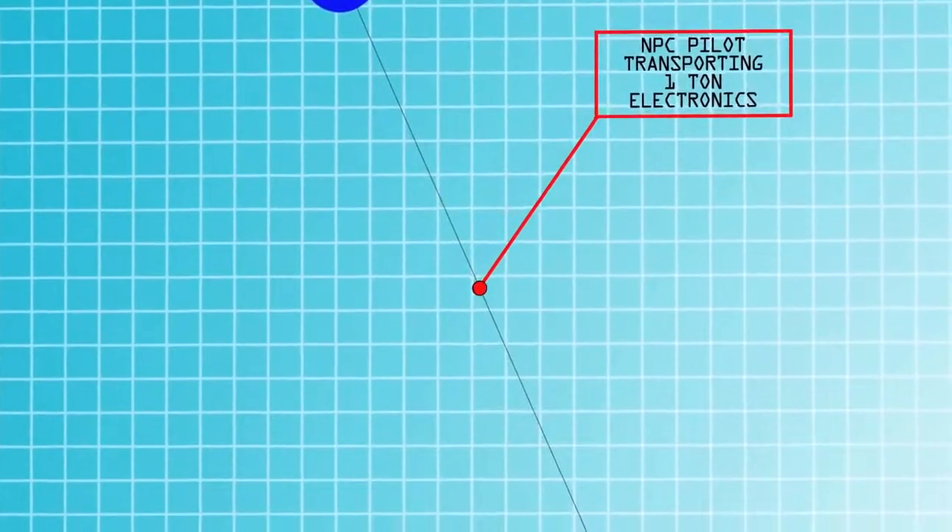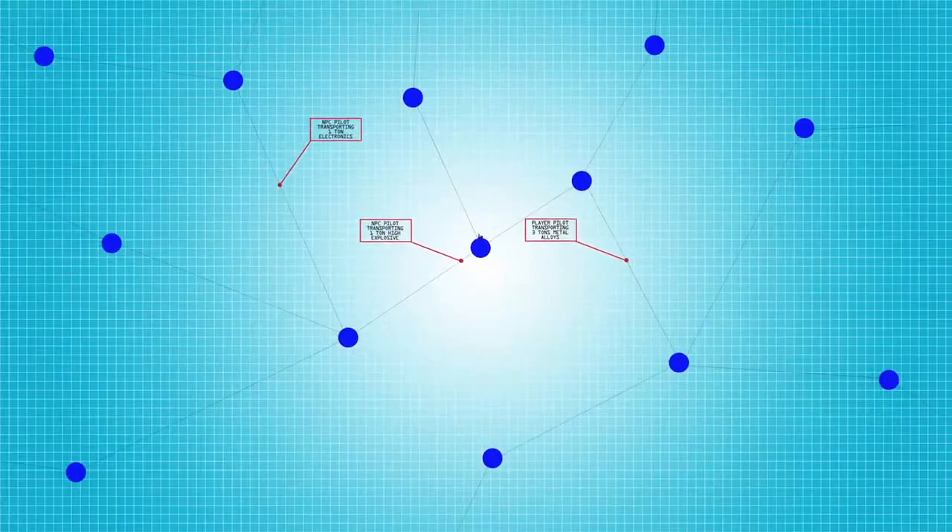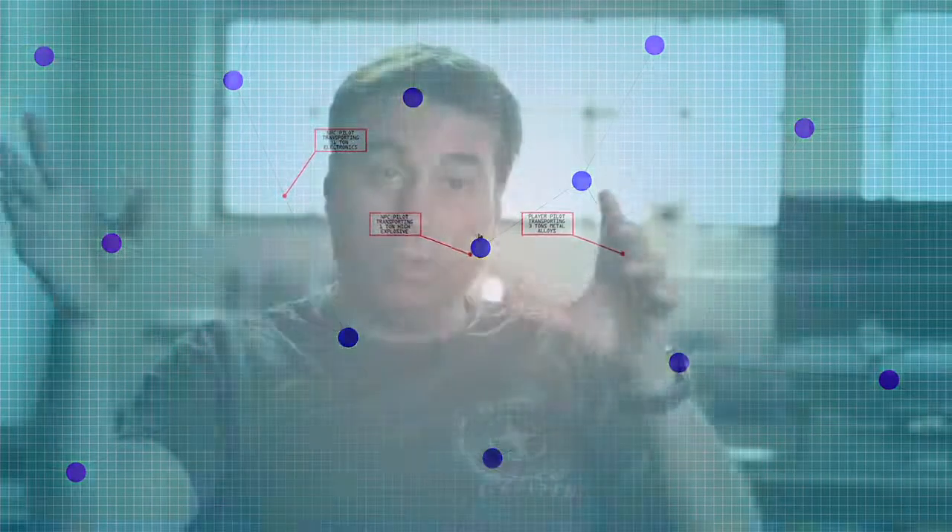That means more missiles will have to be replenished, or a ship has to be replenished, so there are factory nodes on planets making the ships. Hopefully from that you can sort of see how the economy, being dynamic, is generating missions for other players or for AI, and is creating supply and demand, consumption and production.